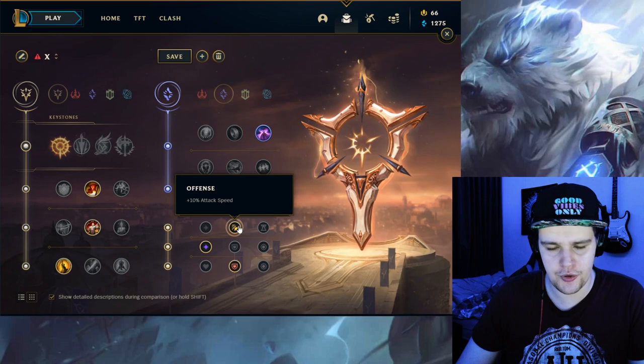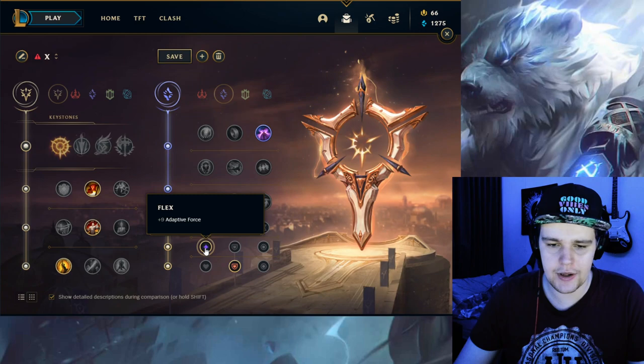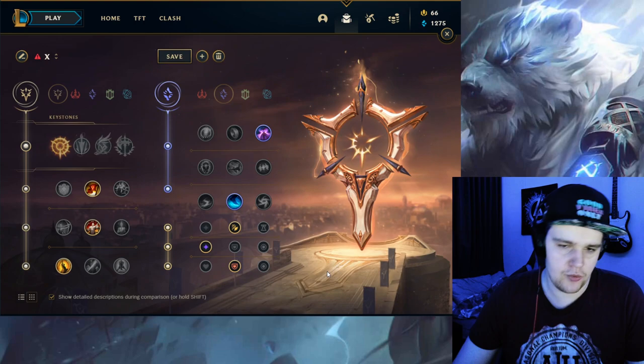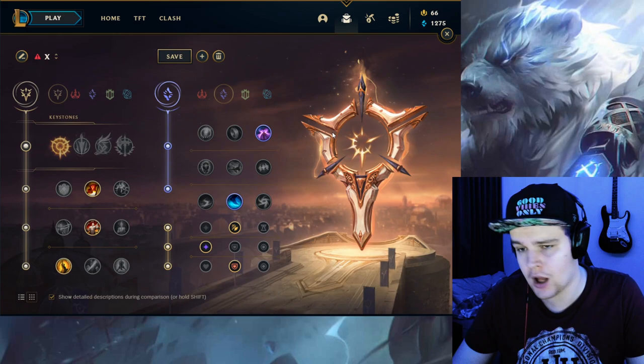For the stat shards, you want attack speed — this is really for your early jungle clear speed so you can get more auto attacks off, get your passive stack faster, your lightning stack faster. Then you want adaptive force, and then armor or magic resist depending on the enemy jungler. If the enemy jungler is AP you get magic resist; if AD, you get armor. That's basically it for the runes on Volibear. If you guys have any questions, make sure to put those in the comments.